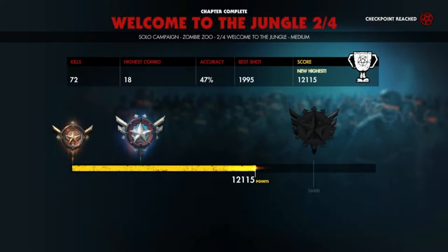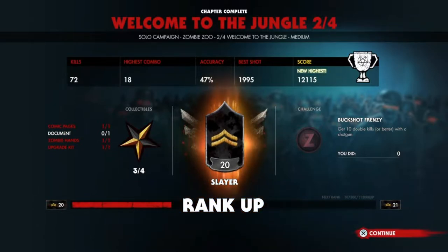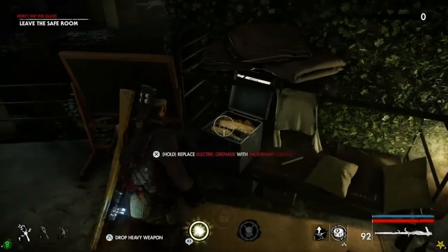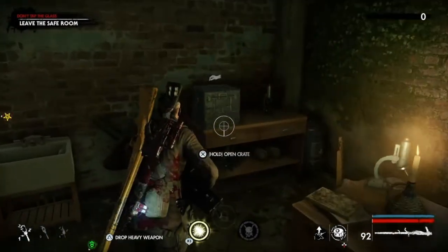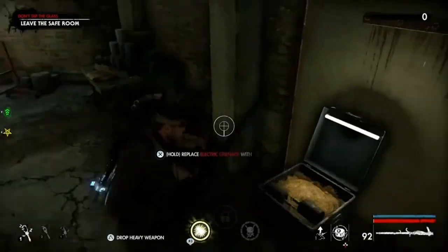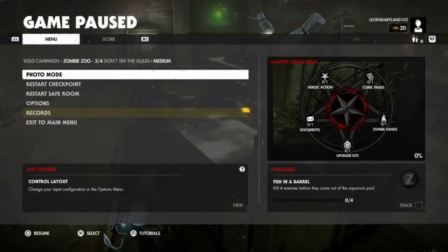Only 72 kills. I missed the document - it was probably right in front of me. Let me get everything ready for next time. I almost shot you pal, creeping up on me like that. So there's a heroic action in the next level: 'Fish in a Barrel' - kill four enemies before they come out of the aquarium pool. So I'm going into an aquarium. That's it, I hope you enjoyed and I will see you on the next video for 'Don't Tap the Glass' - it is out.